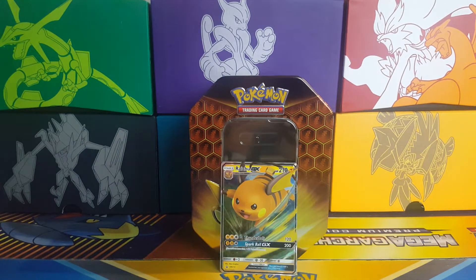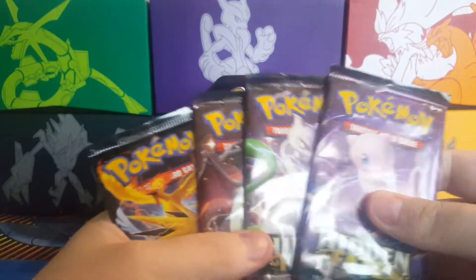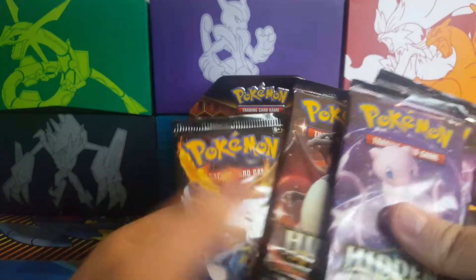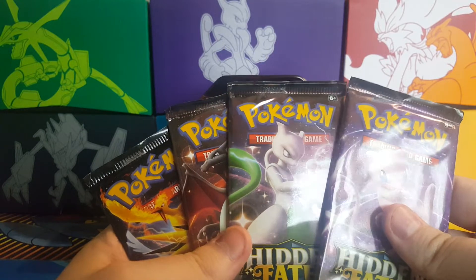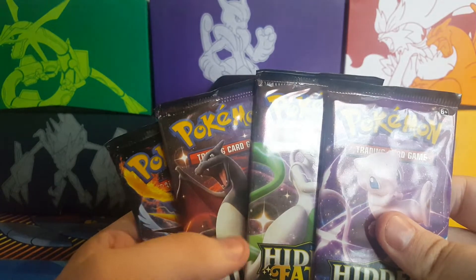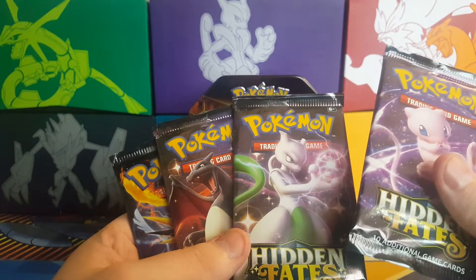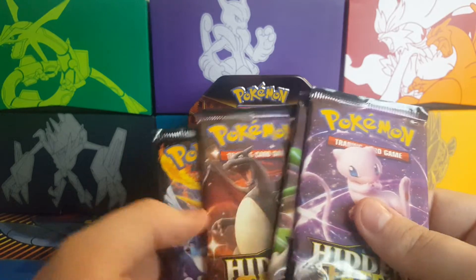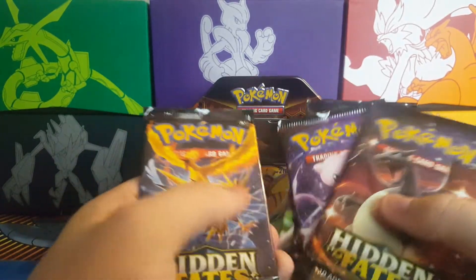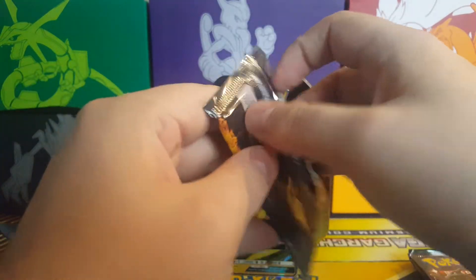Right, boosting the packs — we've got New Mewtwo, Charizard, and Trio. We did start very well last time because we opened the Mewtwo pack and hit the Charizard, but not the shiny Charizard. So we should save that to last. I think we should do: Trio Bird, Charizard, Mew, and Mewtwo — see if that works.